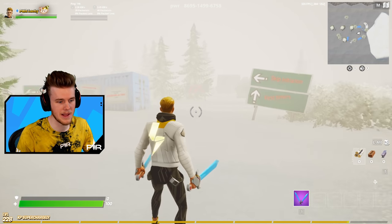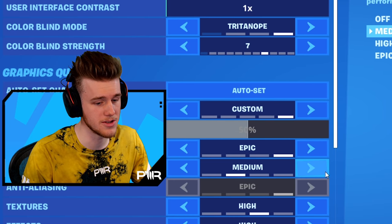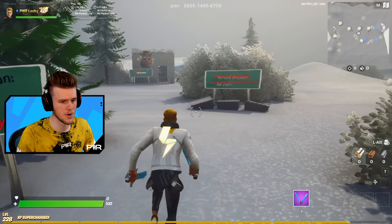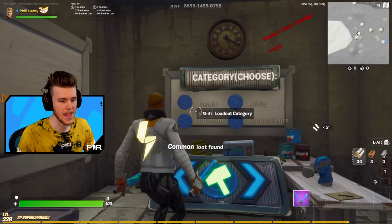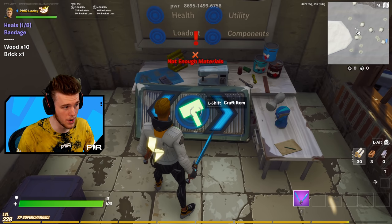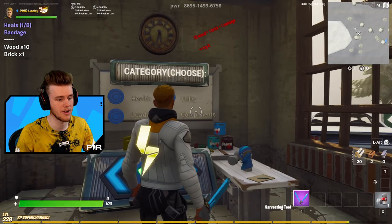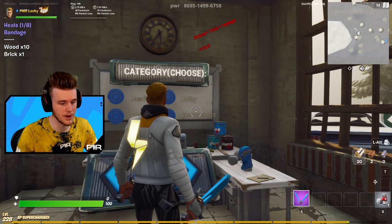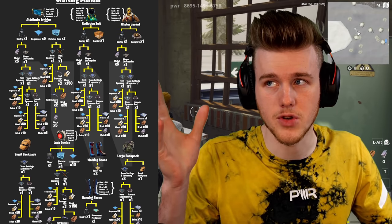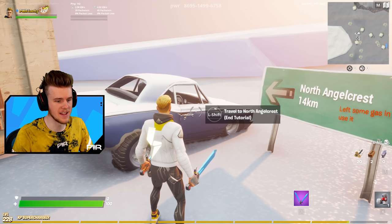I've just loaded up into this public lobby. First things first, if you're playing on PC I highly suggest you turn your shadows to high because it makes a world of difference with the fog. There's a little tutorial over here — you can loot these boxes to get loot, and this is how you actually craft things. For example, it costs 10 wood and one brick to craft a bandage. There's a whole bunch of crafting recipes you need to become the region owner. There'll be a link in the description for a more detailed look at the crafting tree.